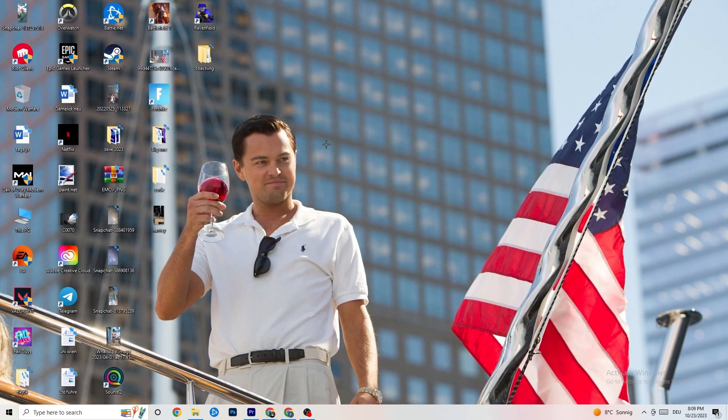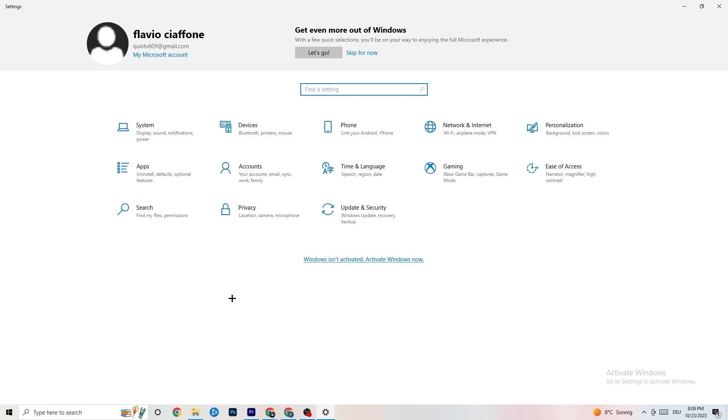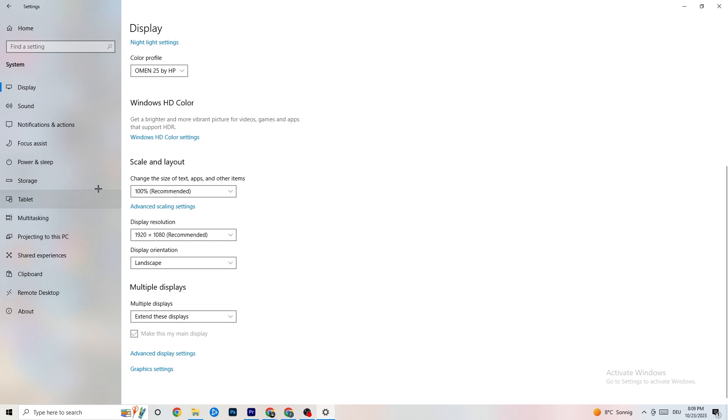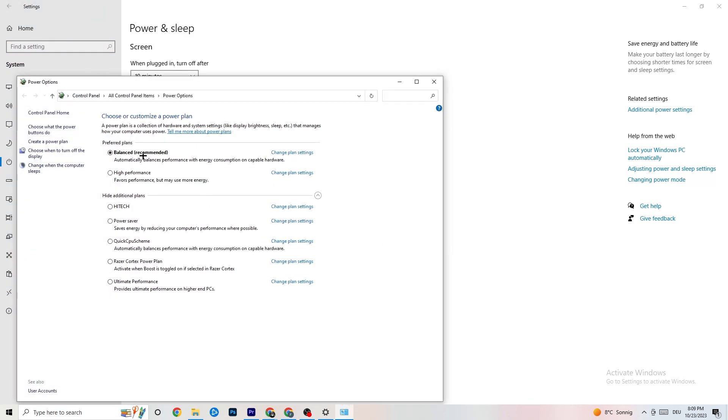Now navigate to the bottom left corner of your screen, click Windows Settings, then click 'System.' Identify your main monitor, then change the scale to 100% as recommended. The display resolution should be the same as your in-game resolution to decrease crashing. Then click 'Power and Sleep,' go to 'Additional power settings,' and try either Balanced or High Performance — see which works better for you.